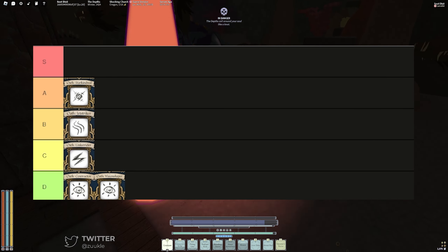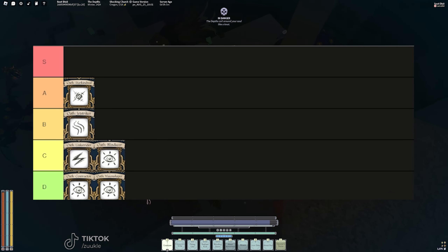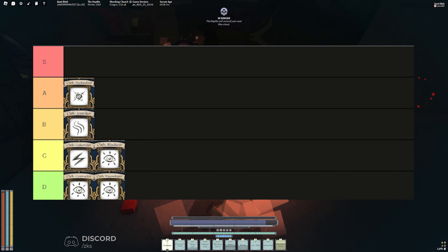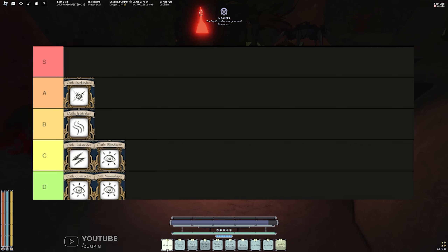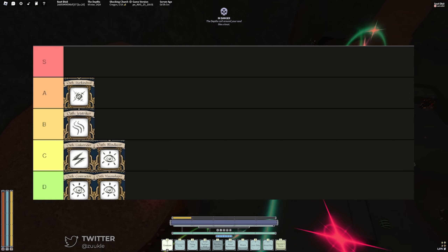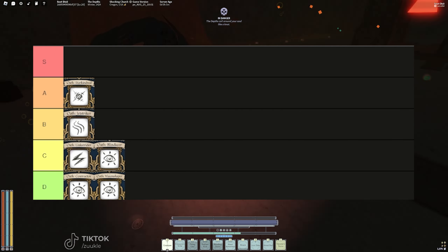Okay, it's going to get controversial — Blindseer is an easy C. The reason is you only have Tranquil Circle, and if you're using a mantra-based build you won't be able to use your mantras while in Tranquil Circle, so that 10 monster armor is useless. What are you going to do, M1? You don't have a heavy. It is cool that you get extra vision in hell mode with that blue tint, but I don't see it as very viable in the current PvE meta.